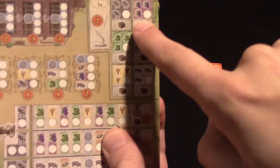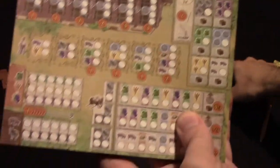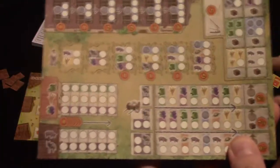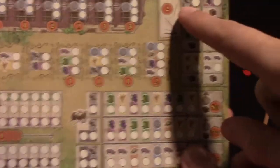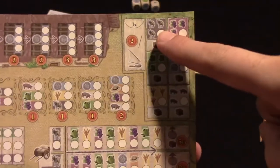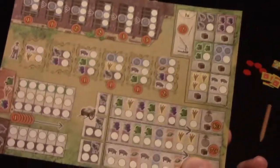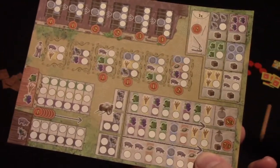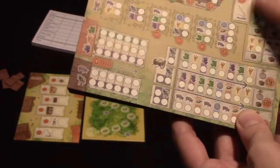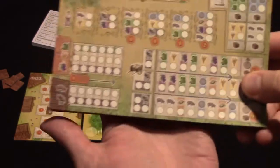The third area is a shipping area, giving you two points per one that you complete. Every time you complete one, you also get a wild good to place a disc on your wild good portion of the board. To do this, in one turn you have to have three goods of a single type — for example, three donkeys or three grapes — which can be hard to manage because you're only drafting two dice each turn plus one random die. That's somewhat challenging early on, but you'll build toward it as you acquire special goods.